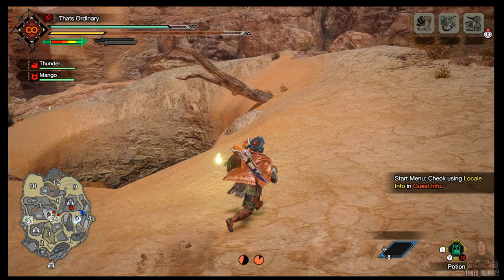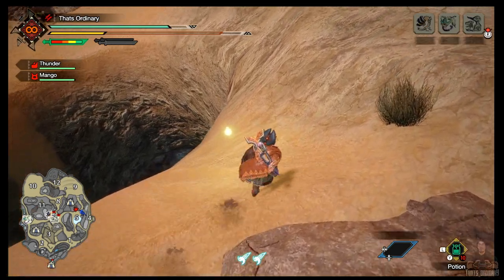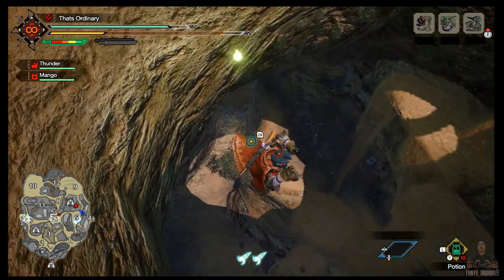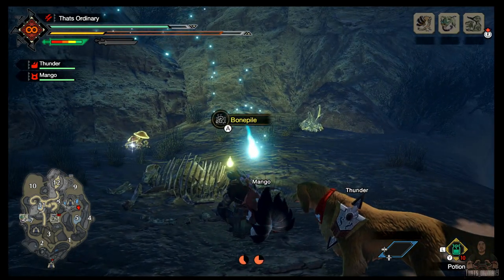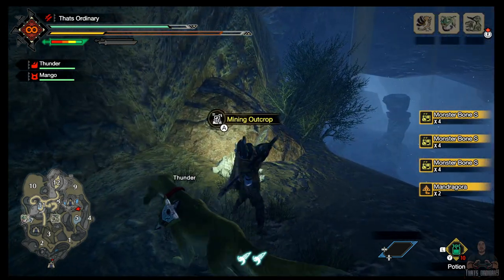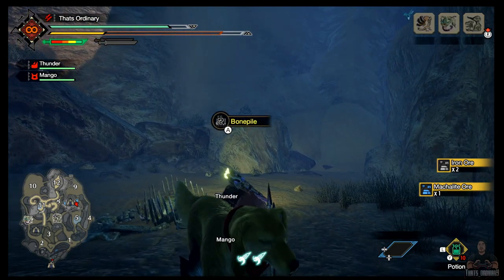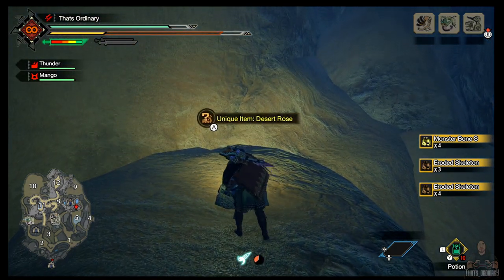We come to the hole and simply run around here. You should be able to drop down, and then we've got another bone pile, some mandragora which is not bad, another mining outcrop — that one wasn't really that flash, but that's fine. Jump down here, another bone pile.